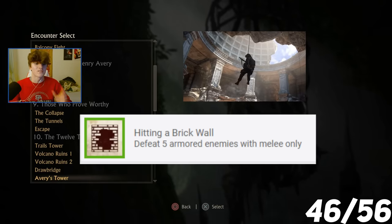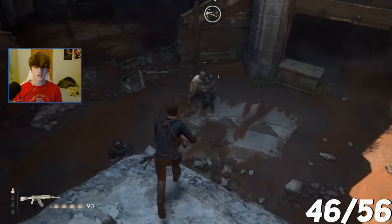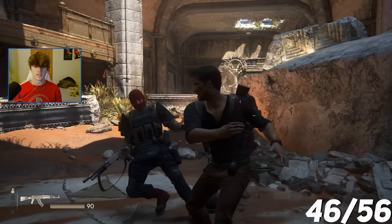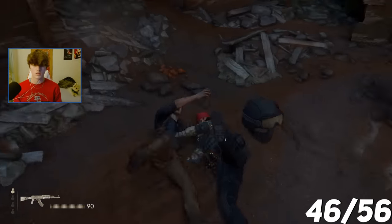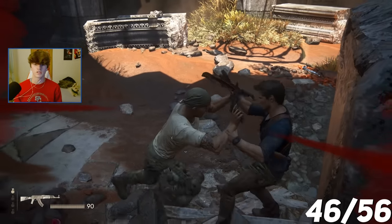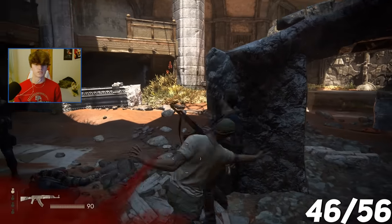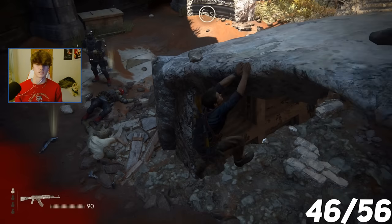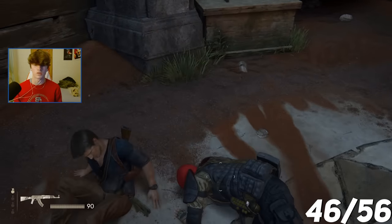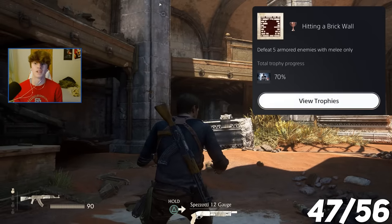For the trophy Hitting a Brick Wall, I have to defeat five armored enemies with melee attacks only. I went into Chapter 10 in Avery's Tower to farm it. You take off the helmet by jumping on the enemy, then beat them up. After working through them — sorry about it, don't make me do this to you — Hit in a Brick Wall: defeat five armored enemies with melee only. For the Hanging Man's Bullet trophy, I hung from a rope and sprayed for headshots. I was one ahead when it popped — perform 20 headshots from the rope.